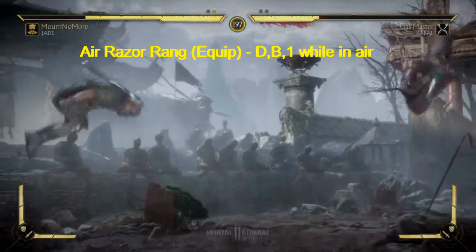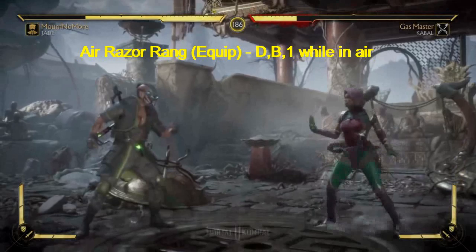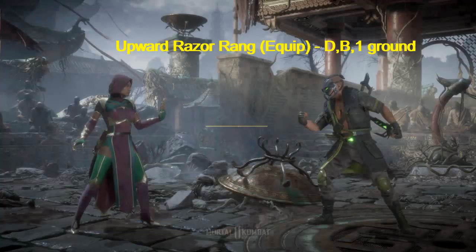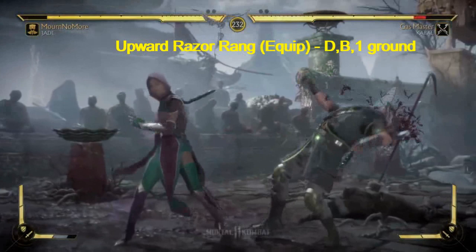Air Razor Ring — down back one. Enhanced is two hits. Also down back one from the ground, and then enhanced here is two hits also. It's better either up close or from very far away.